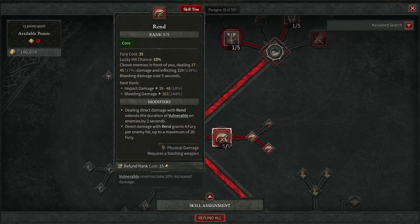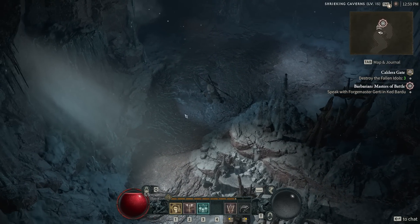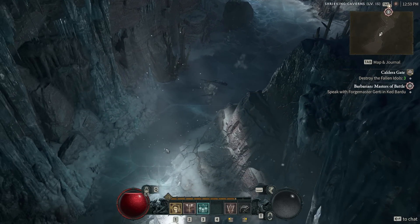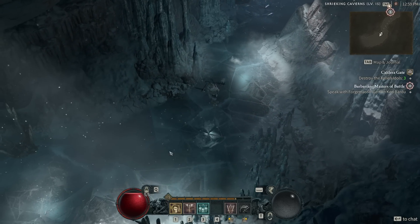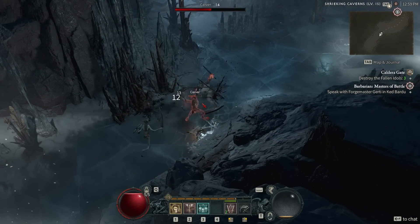The main Fury spender we're using is Rend. This causes us to cleave a wide area and bleed out targets like crazy. The impact damage of Rend is literally 48 at the top, but the bleed damage is 353. Every time we right-click we're applying Rend again and again, so you can actually stack up so much bleeding on a single target that they'll just bleed out on their own.